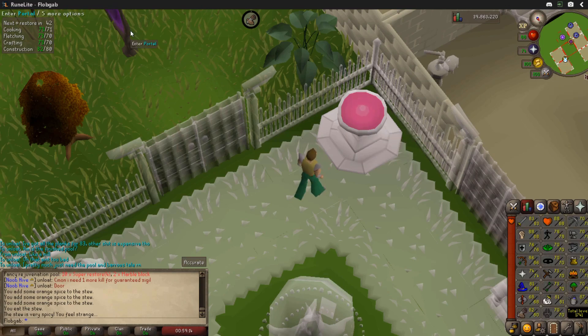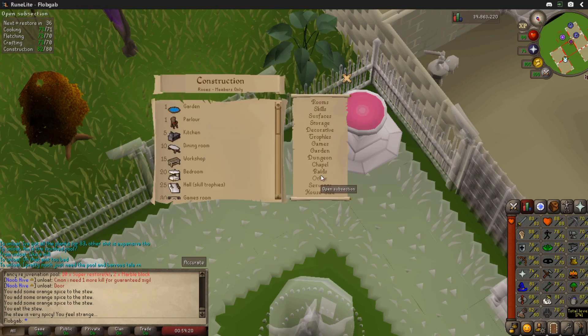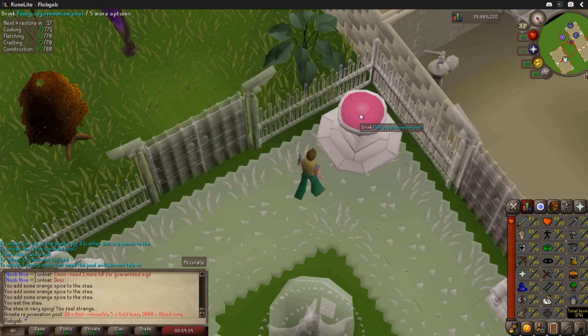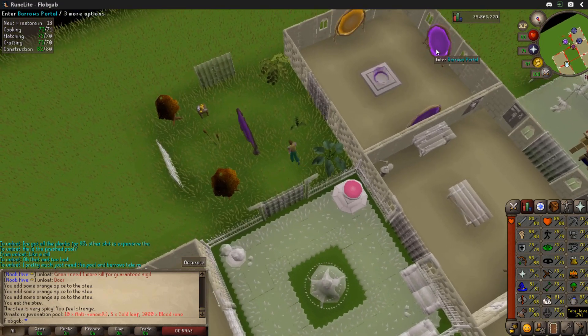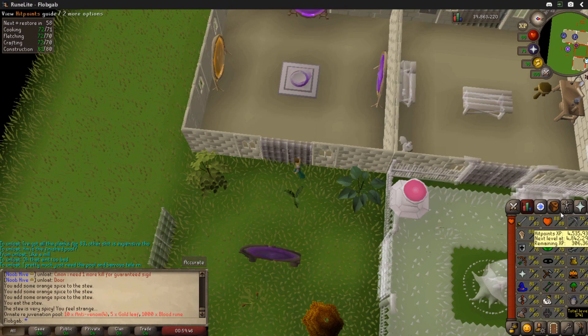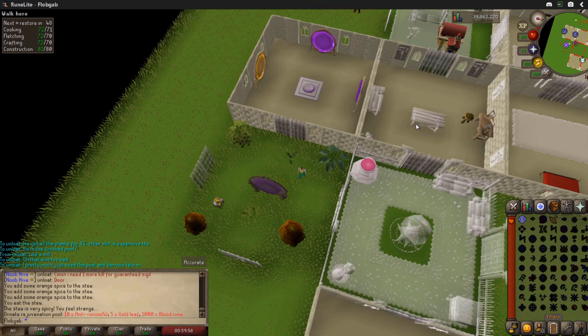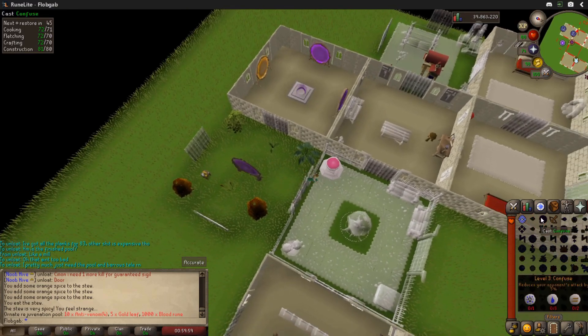What do the super restore pools do? Probably heal all my stats and everything. The next tier is at level 90 — I can't get the ornate. What do you need for that one? Anti-venoms, goldleaf, and blood runes. Okay, I can't get that, and there's no point right now. For the barrows, all I need is prayer restore, super restores. I did just get the barrows teleport, so technically I could be done doing construction for the Barrows grind. I might just stop doing construction before that grind — I'm getting sick of doing mythical capes.